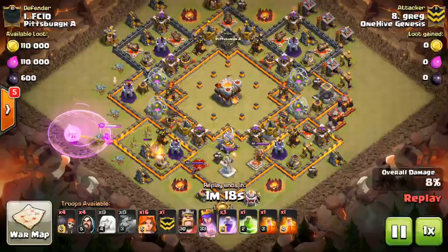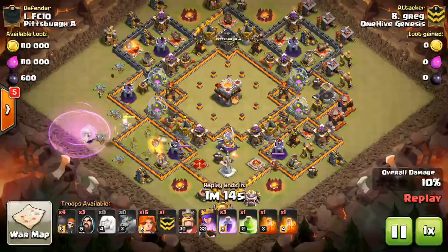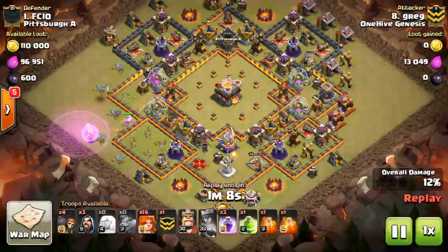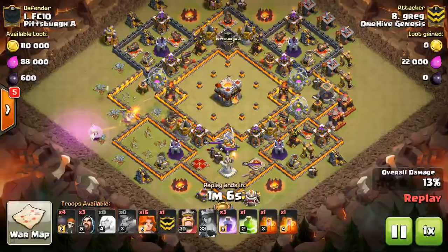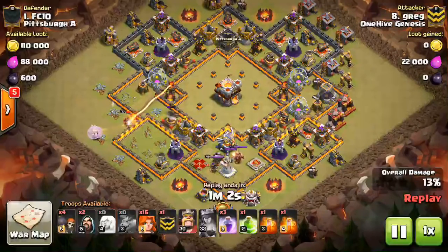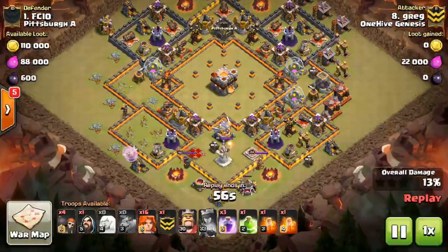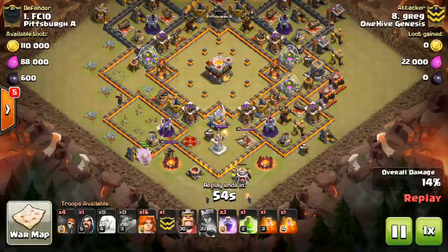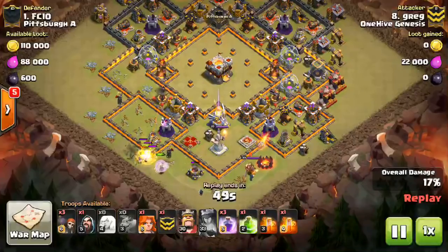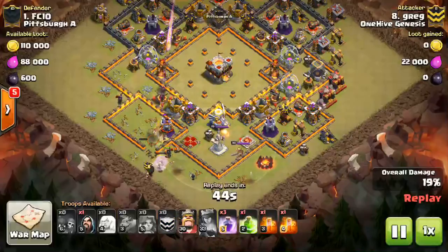The queen is just going to get a few buildings taken out, but she ends up walking up to the Inferno Tower — she only gets about 12-13% before she goes down to that Inferno. So not the best value, in my opinion, for the investment of the Queen Walk plus that one rage. But he does get a little bit of the base taken out, and more importantly, he funnels for his main push. The difficulty is getting into that Town Hall because it's so isolated from all other buildings.